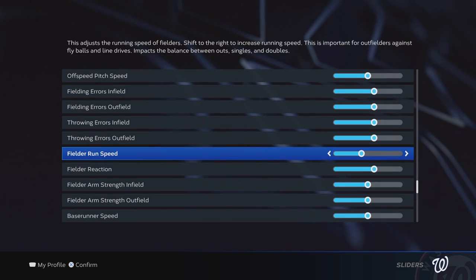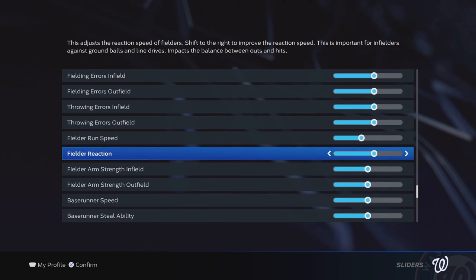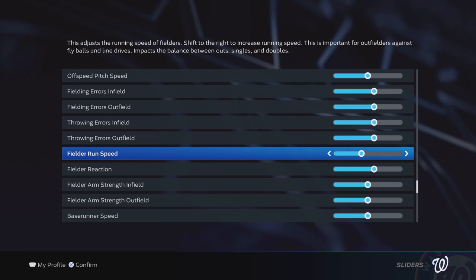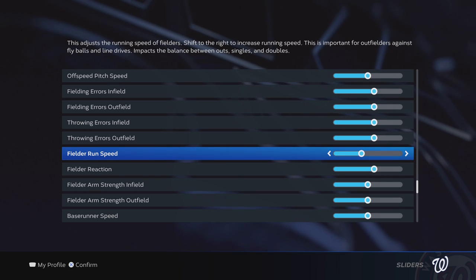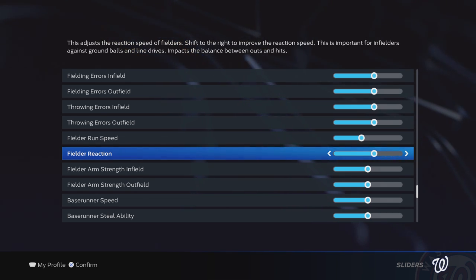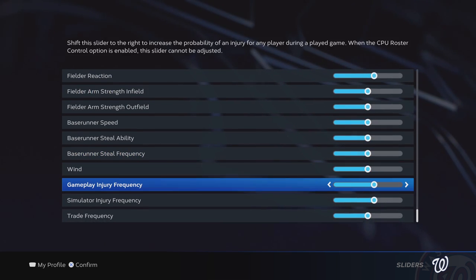Fielder run speed and fielder reaction work together — this is really trying to help with more realistic infield play. Reaction needs to come up, and we lowered run speed to compensate a little bit. You may notice your corner infielders running all over the place catching fly balls or foul outs along the wall — they have just a tremendous amount of range. It doesn't really impact outfielders much, maybe just creates more gaps and diving plays. The bigger one is that fielder reaction had to come up because too many times infielders are just stuck in cement on a line drive.